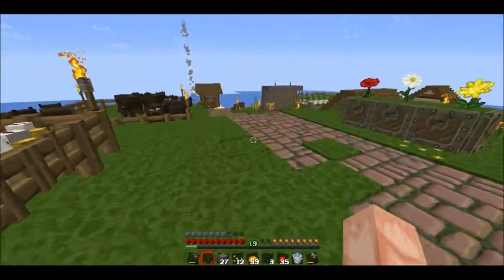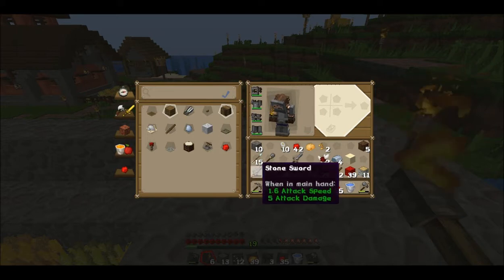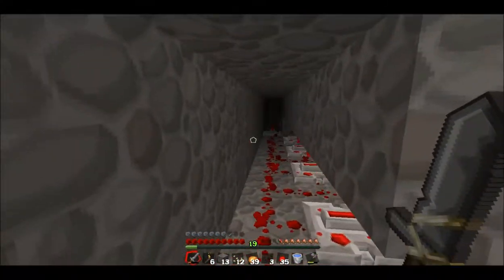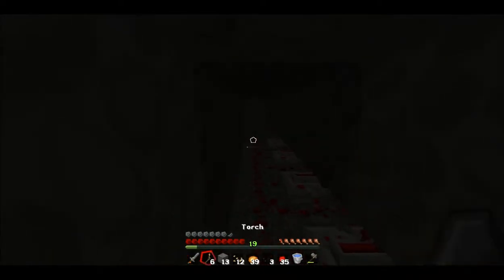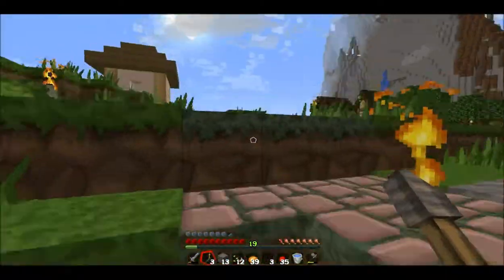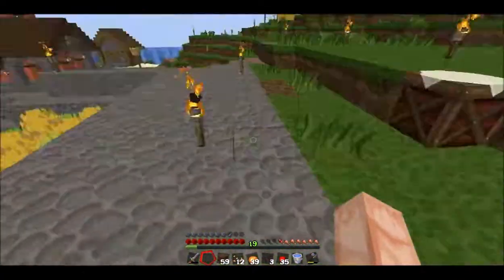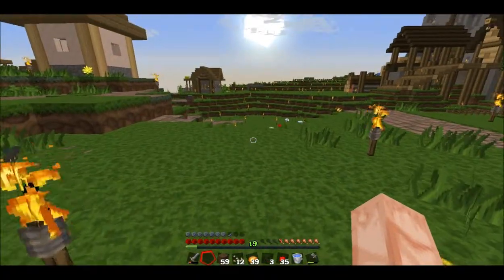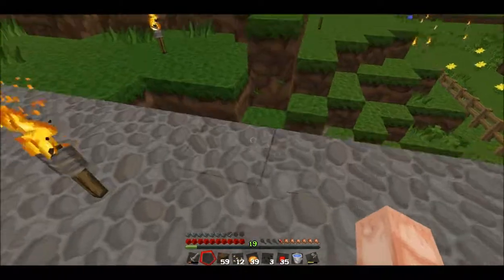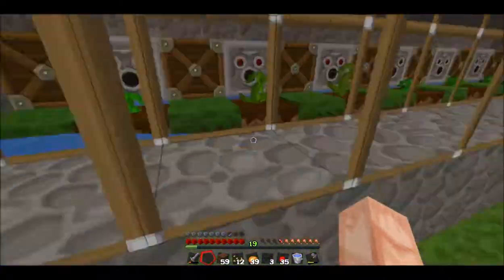I think maybe I need to light up underneath here — very possible that a skeleton has decided to come. There's a skeleton somewhere and there really shouldn't be unless it's underground. What I just realized is what's underneath here — way back in the beginning we found that big huge hole that had the pathway down inside of it, and we found some coal and iron there. That's what's down below here, so there's probably some monsters down in that hole because I didn't fill it in, I just covered it up.